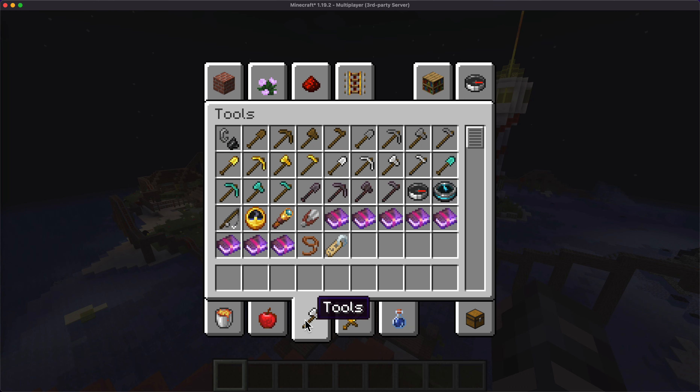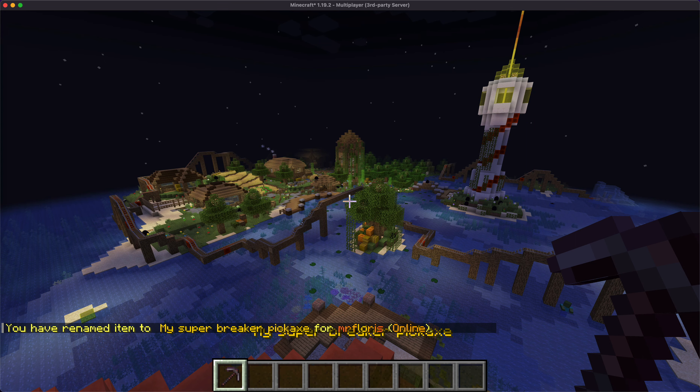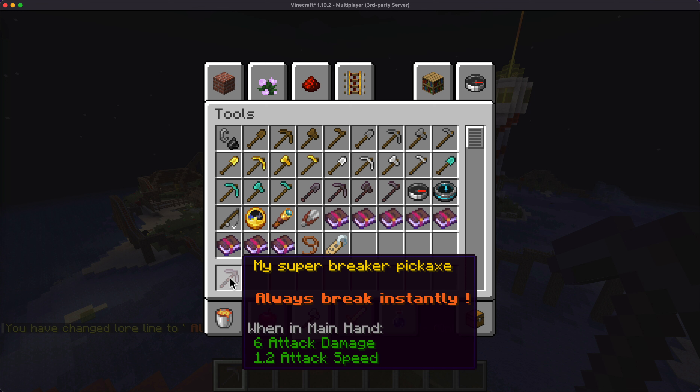So for example, let's make a pickaxe — we'll call it with an item name that is gold and says 'My Super Breaker Pickaxe'. Now we have hex colors on the name, and we'll add a lore on the second line that is orange and bold that says 'Always Break Instantly'. You can check out how to customize colors by going to the zrips.net website, where under the CMI dropdown menu you can click on hex colors.